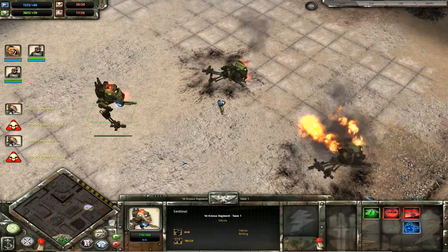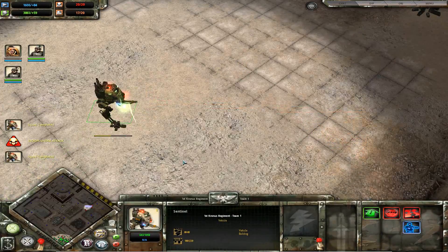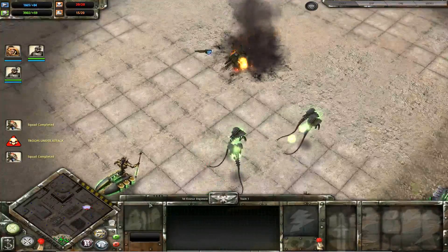Those upgraded Ghost Turrets do so much damage against vehicles. And here the enemy comes in, just swarming - just to devastate.